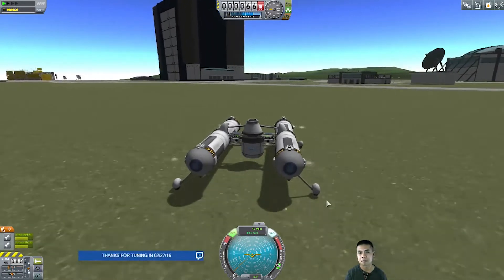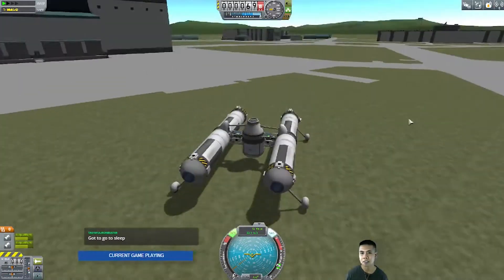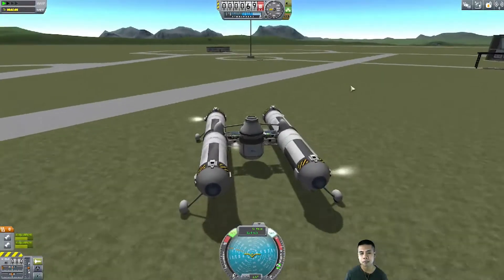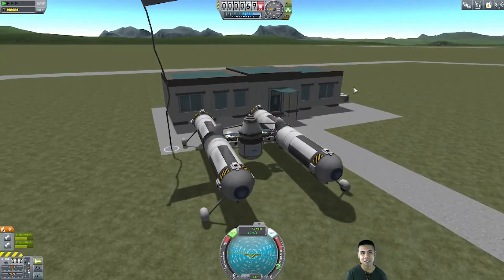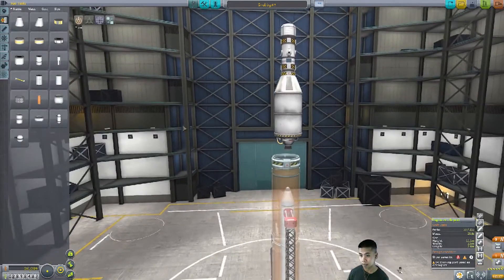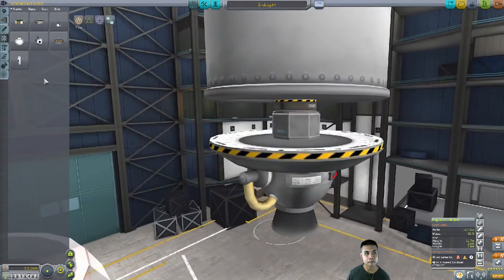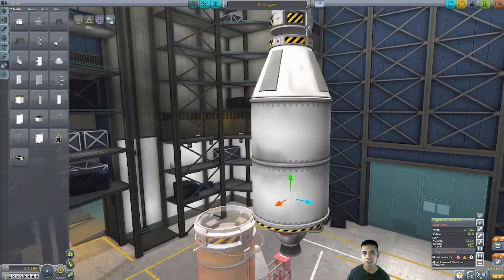Here we are testing an improved version of the sky crane. This is actually gonna go to the moon — or 'the month,' which is the moon equivalent in real Earth terms. Here I'm doing a test drive and driving haphazardly throughout the complex at top time warp speed.